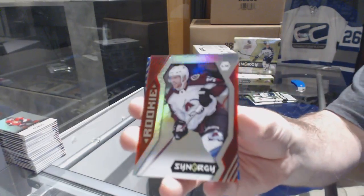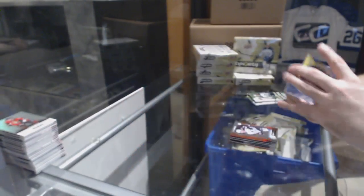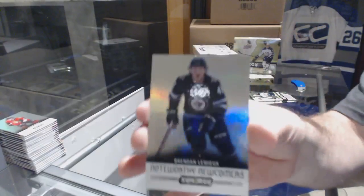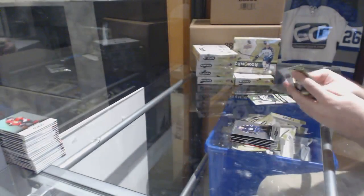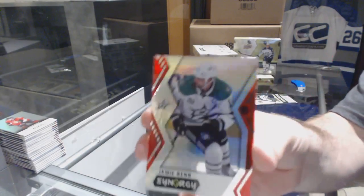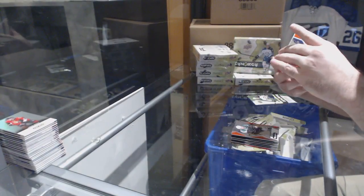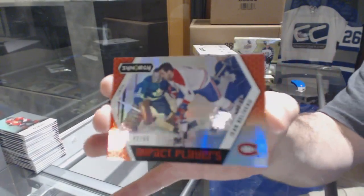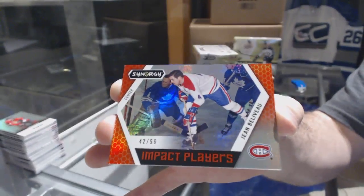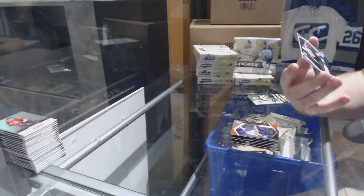We've got a J.T. Compher red for the Avalanche, Tyson Jost for the Avalanche blue rookie, and a Brendan Lemieux newcomers for the Winnipeg Jets. Red of Jamie Benn for the Dallas Stars, an impact players for the Montreal Canadiens number 56 Jean Béliveau, and an impact players for the Avalanche of Nathan McKinnon.